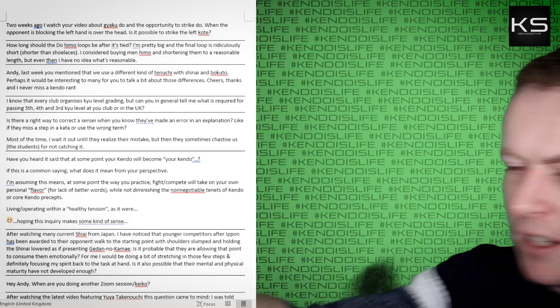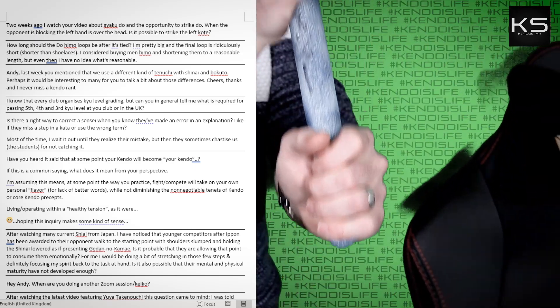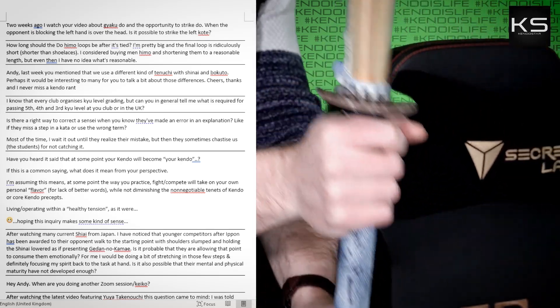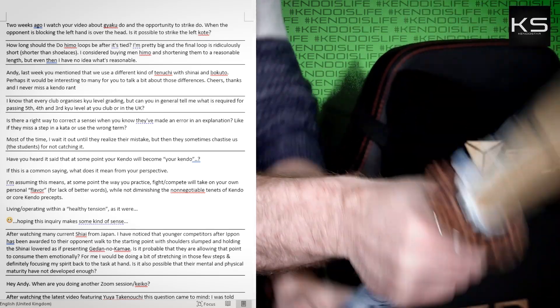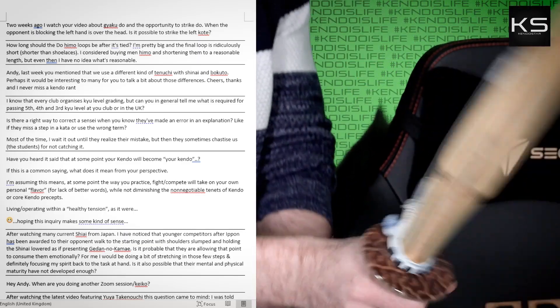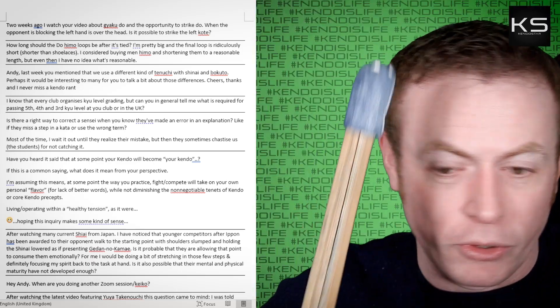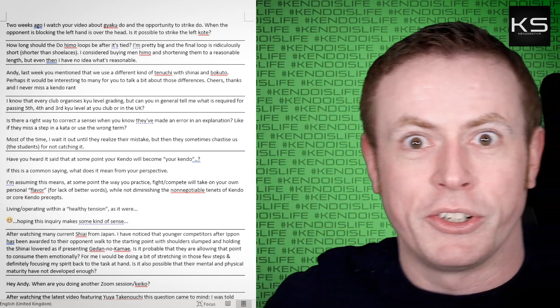When you're striking with a shinai, this bit here — this way, like that — that's how you strike with the shinai, with tenouchi. With a bokuto or bokken, it's a bit different. See if I can show you again. If I was to use the bokuto in kata and strike like this, I'm going to hit my opponent, and you don't want to do that.